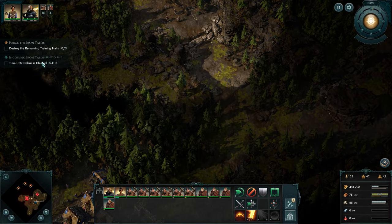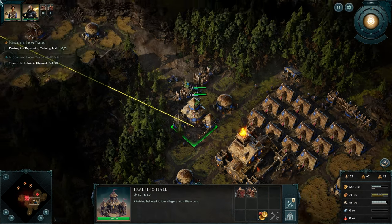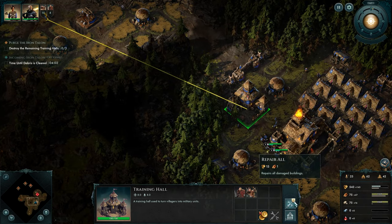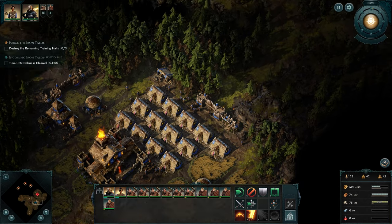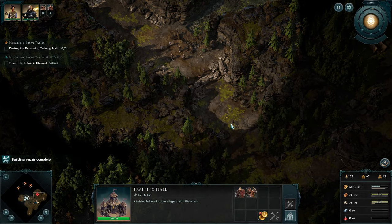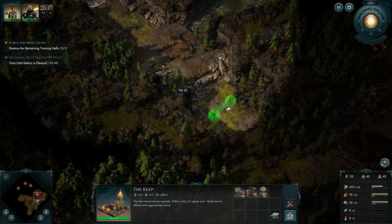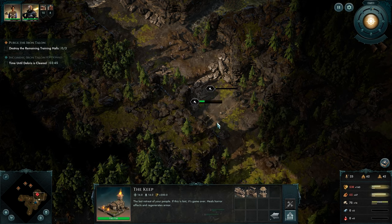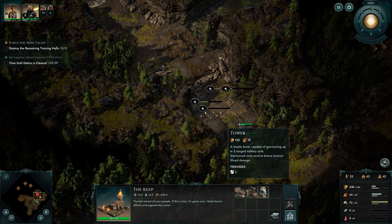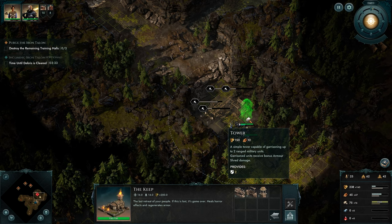We still have archers there, so everything else will move here and we'll make another stand right here. Four minutes left on some timer — we've got quite a lot of time but should start working on it. Let's move and set up the base. I can already see where to place things. Tower, tower — should I go for one more? Three towers — yes, there is a bigger army coming so let's go three.